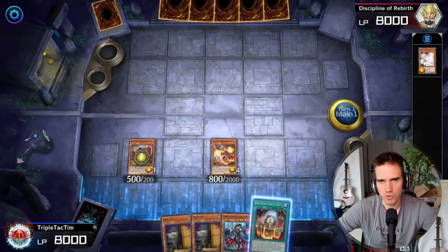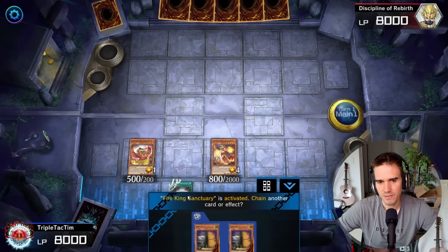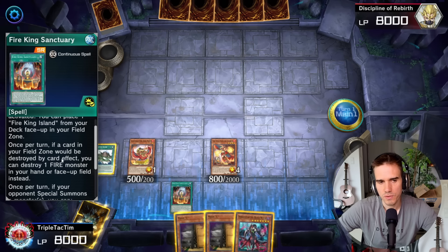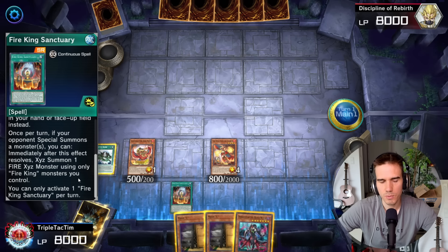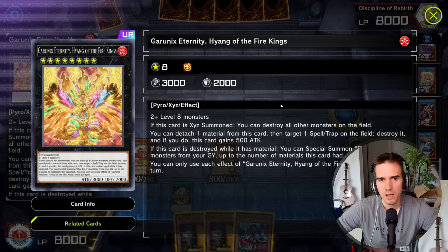You will search your Fire King Skyburn if you've already searched the other ones, but now we will search the Sanctuary. You always search the Sanctuary because it gives you the field spell. We activate the Sanctuary, which places the field spell from the deck onto the field — this is why you don't search the field spell directly. The Sanctuary can also protect the field spell once from being destroyed by destroying one fire monster in hand or field. Additionally, if your opponent normal or special summons, you can on your opponent's turn XYZ summon an XYZ monster with only Fire King monsters.